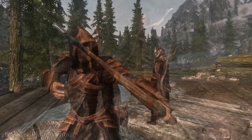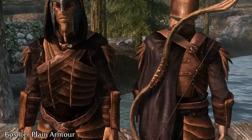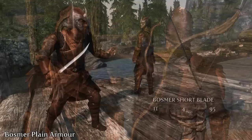The Basma Plain Armor is the standard set. It's light and flexible, which is perfect for the Basma's agile hunting and combat style. The set also comes with a Basma Short Blade and Basma Bow and Arrows, which helps tie together the whole set. To get the armor in-game you need to craft it, and you can find it under the Elven category — its stats are similar to that of the Vanilla Elven set.